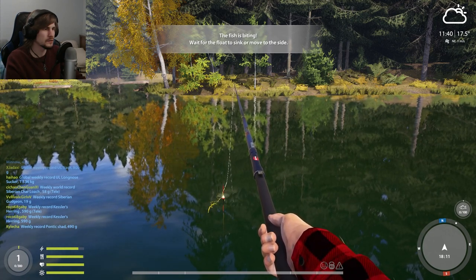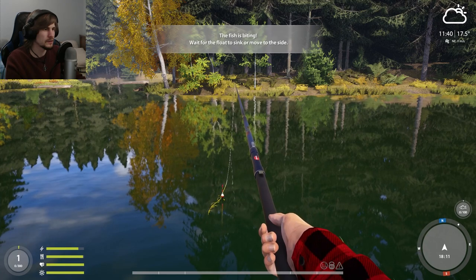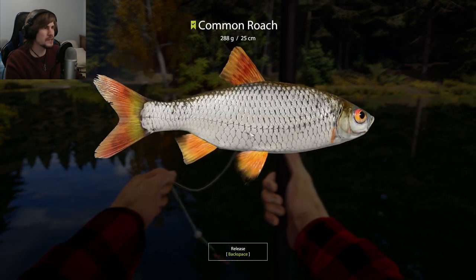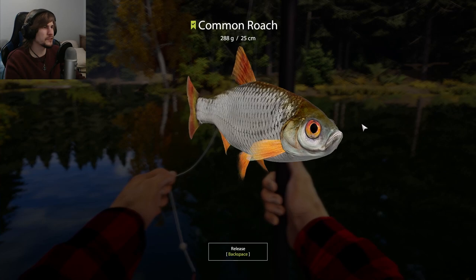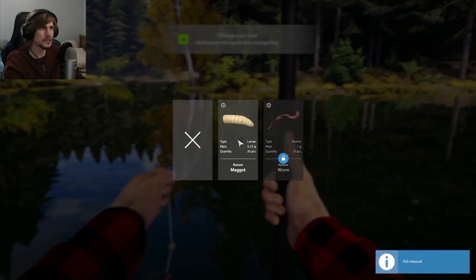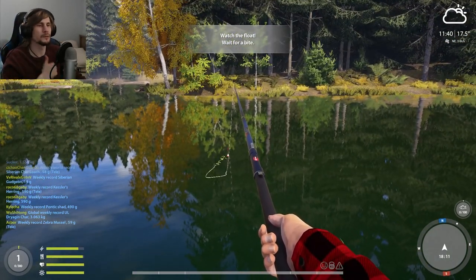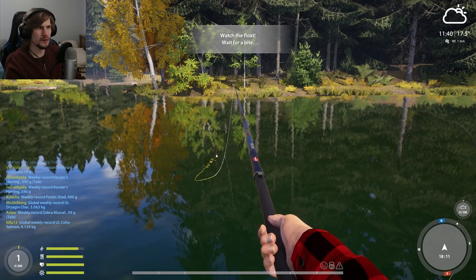Yeah, so far we'll just keep trying this out for a while and see how it goes. I'm just waiting for it to... there we go. What do we got? A common roach. I'm guessing this is probably more what the fish is supposed to look like with the fins, because the super bright red in The Angler almost feels artificial and highlighted. Here there's a varying tint along it, which feels a bit more proper. So we can change bait — we've got maggots.